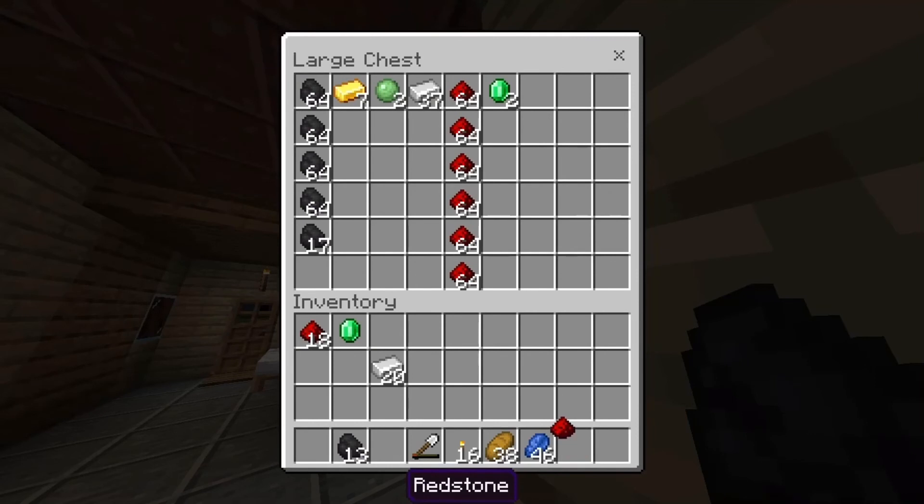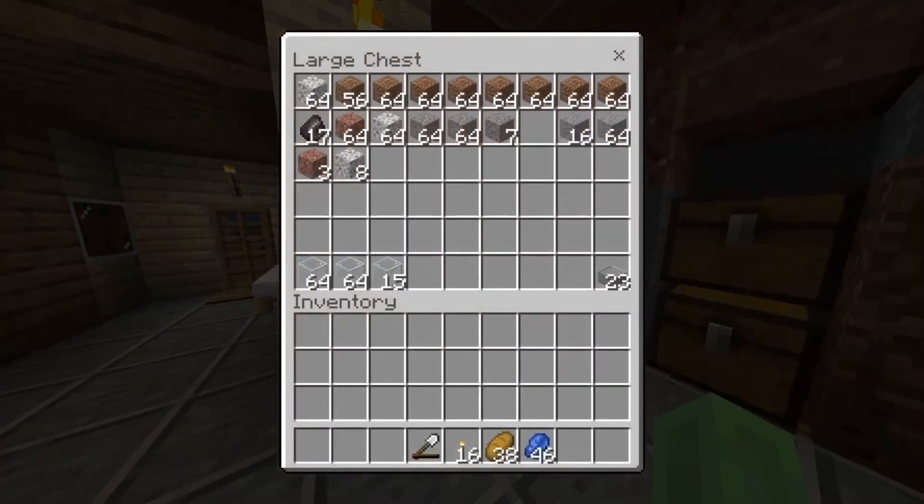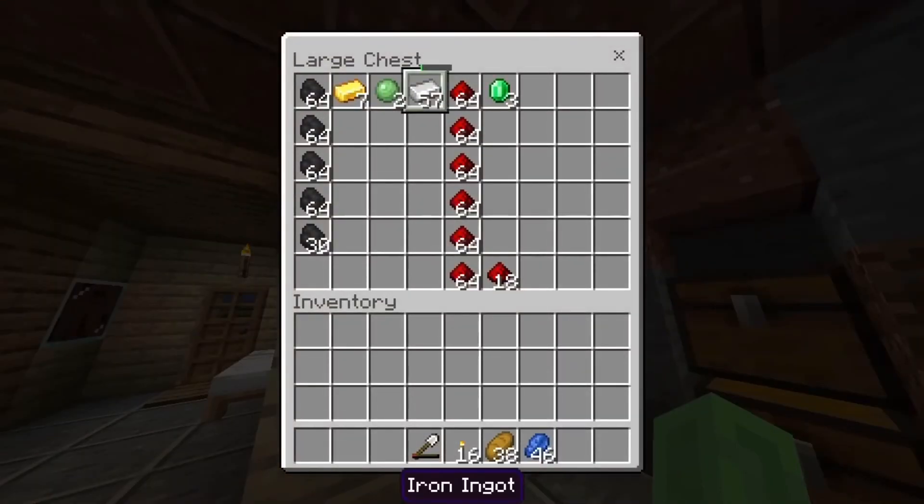Let's get our redstone all sorted out in the chests. I got one to three emeralds because I'm in what's called a super hilly mountain biome — I don't know the exact name — but emeralds spawn in it, so I found some of those.